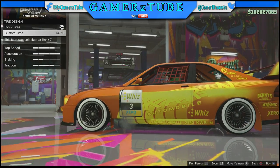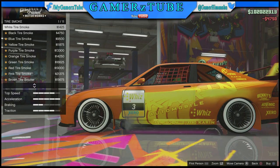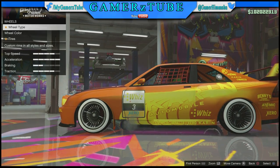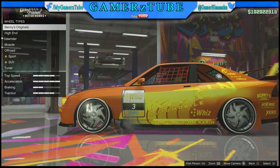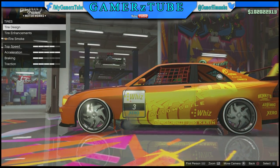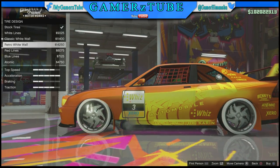Choose custom wheels, then go to Bennie's wheels and select the Waves wheels that we recently bought. Then go to the tire section and keep on scrolling over here and just back out.